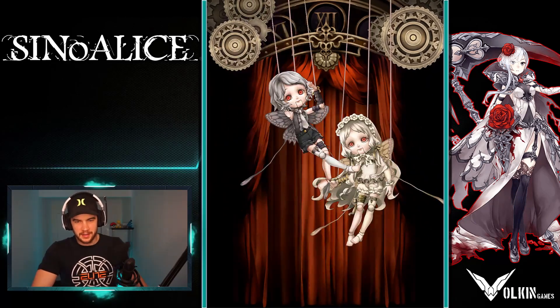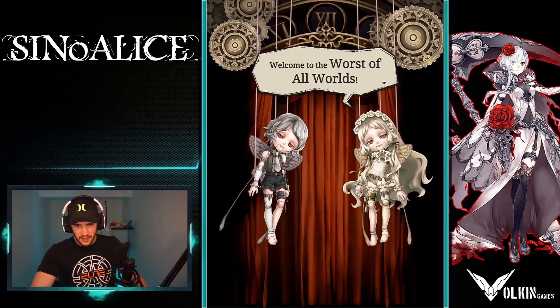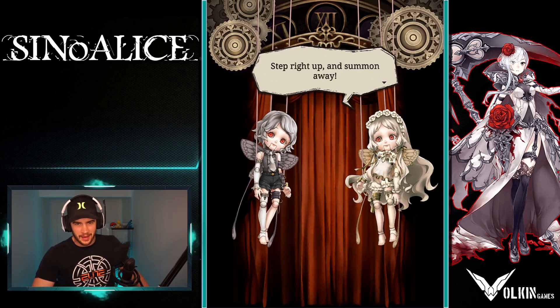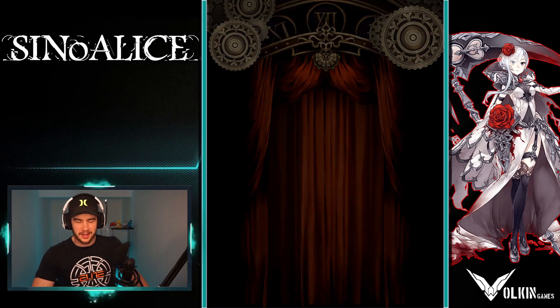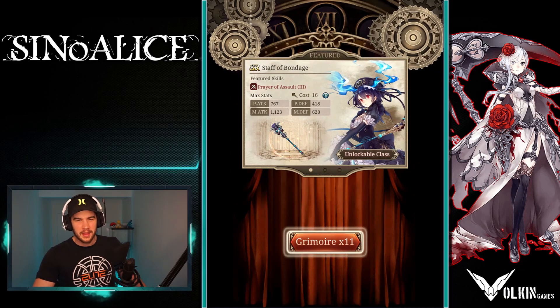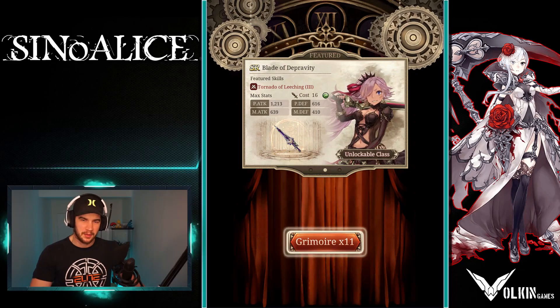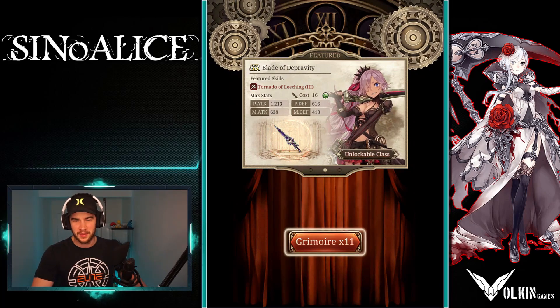The download just finished and it's going to give us this display. You're going to get these two puppets — they're going to talk. This is going to give you a little preview of what's in the banner that we can summon on. Later on in the video we will show you everything that is in the banner that you can pull.